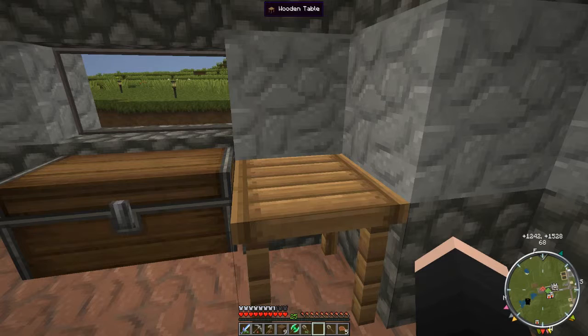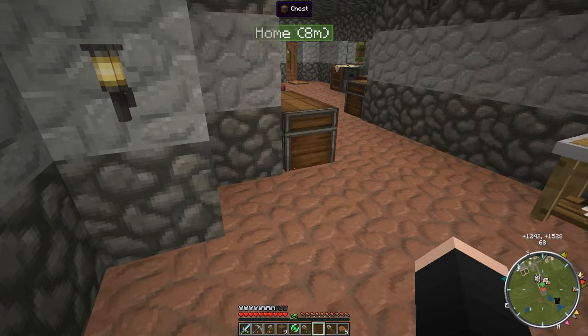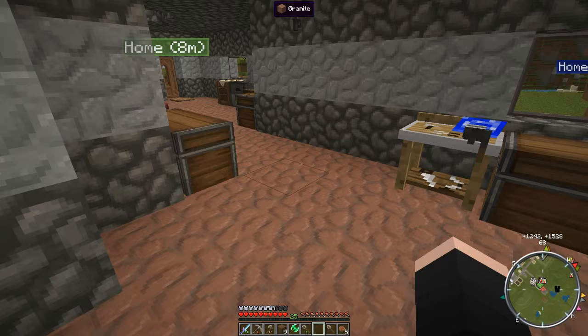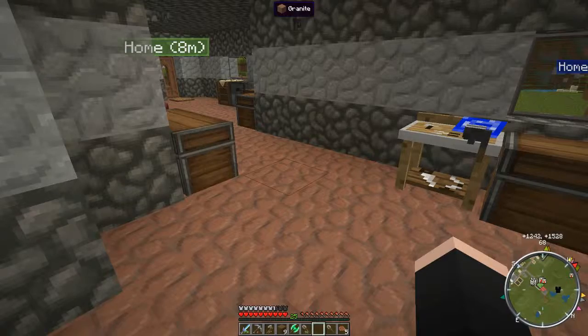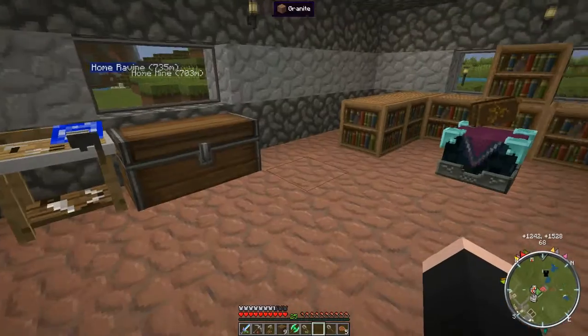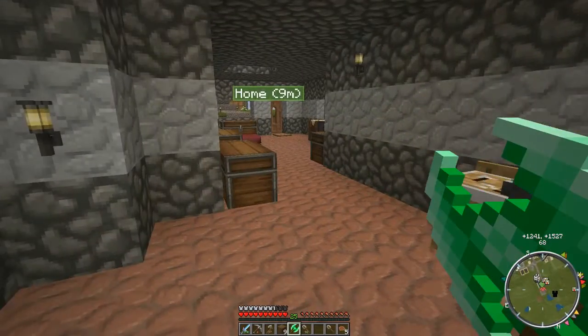Strange as it may seem, earlier on I sort of started a new world because I've got the Biomes Aplenty mod. I created a new world and oh my god, it was just full of ice and snow — there was hardly any green bits like this, just loads of ice. I thought oh my god. Anyway, I'll be doing that hopefully very soon.